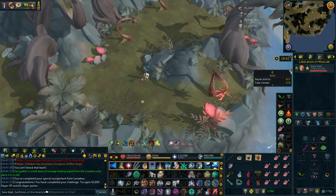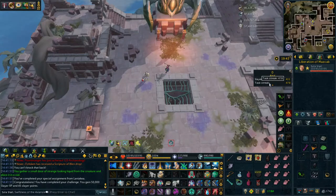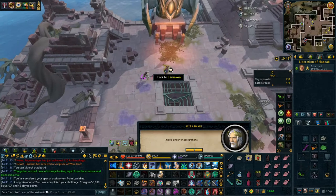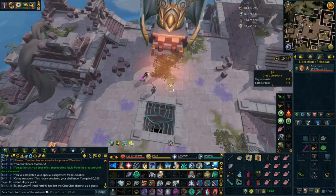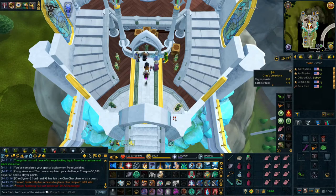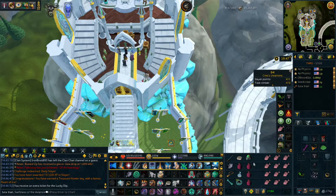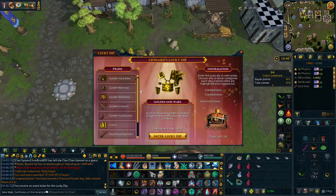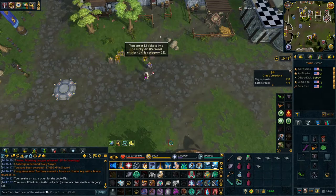That didn't even count - special assignments don't count towards your task streak, so it looks like we've got two more tasks to do at least. We got crest automatons or gargoyles, and with a misclick we're going with the crests. Before we go take down the crests, we've got some more challenges to turn in - another 137k slayer, nice - and an extra ticket for my lucky dip. I have not been very lucky with the lucky dip; I've just been putting in every ticket I have every single day.